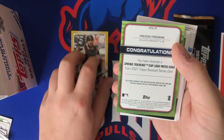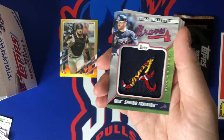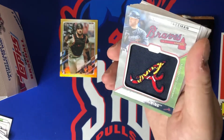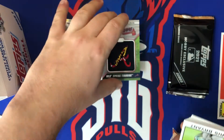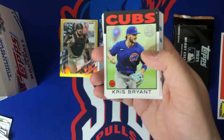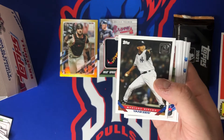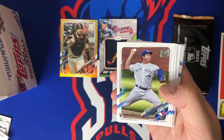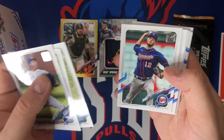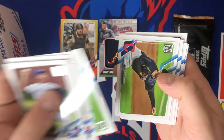Very good first pack, and it looks like it's followed by our first patch as well. The hit is Freddie Freeman — a manufactured cap patch. From all the jumbos I've seen, you get at least one of these. Freddie Freeman, not bad — MVP last year. Those patches are cool but they're not player-worn or game-worn. Also got Chris Bryant and a nice Mariano Rivera.